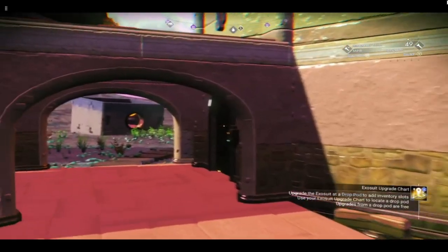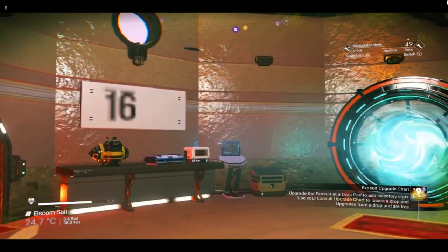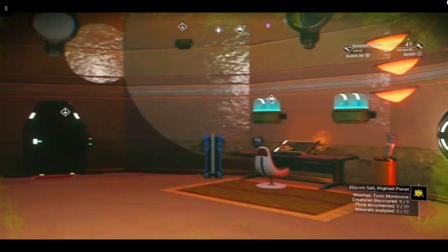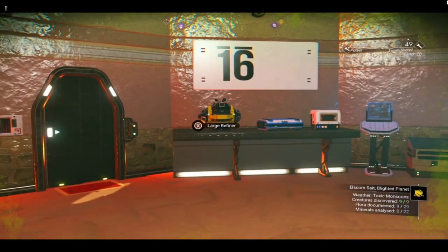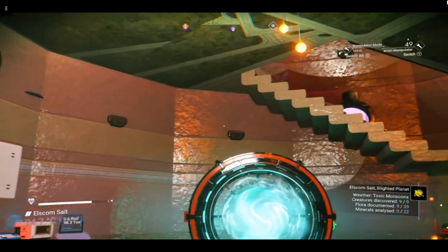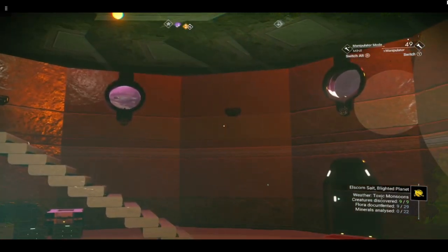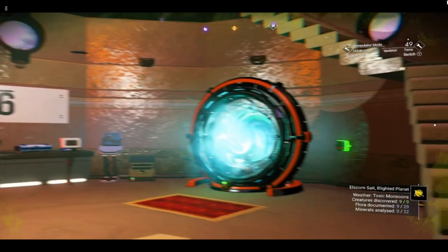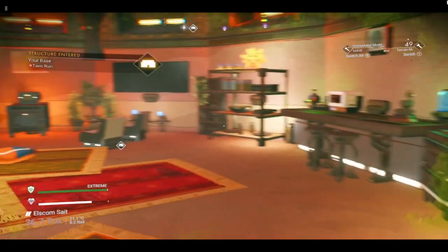Downstairs I have left it quite simple — it is a working camp. I have a teleporter, a trade terminal, and a large refiner which I've reduced in size and yes, it still works. You may wonder why the walls are wet down here — apparently, sometimes if you have two stories the game does not count it as being indoors.